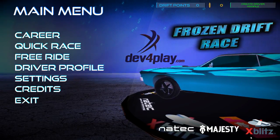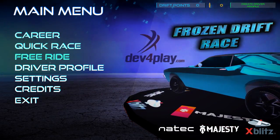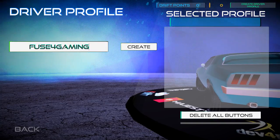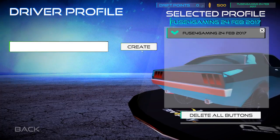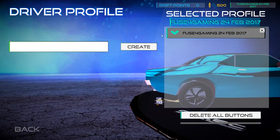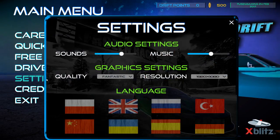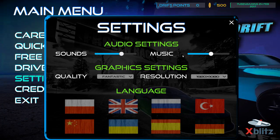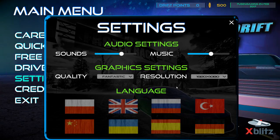Right off the bat I noticed I can't use an Xbox 360 controller on the main menu, so sadly I have to use the mouse. I set up a driver profile and created a name. In the settings we don't really have much for controls — we have sound, music, graphical settings, quality, resolution, and language options.